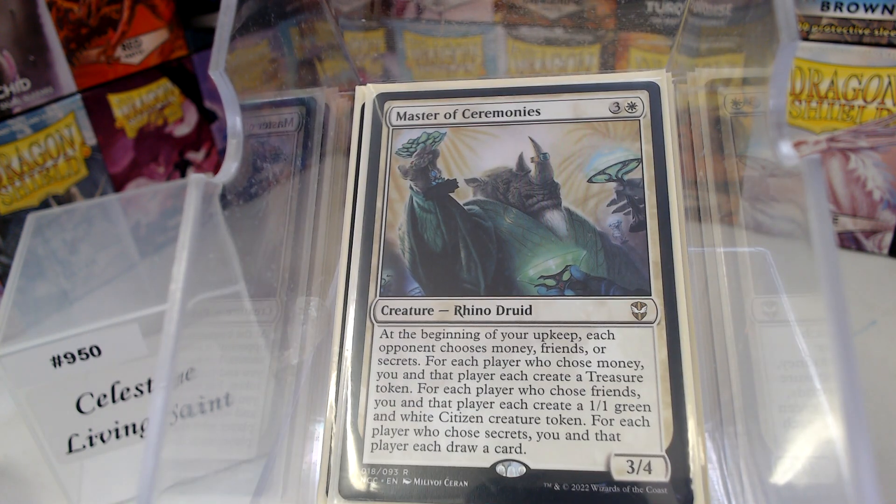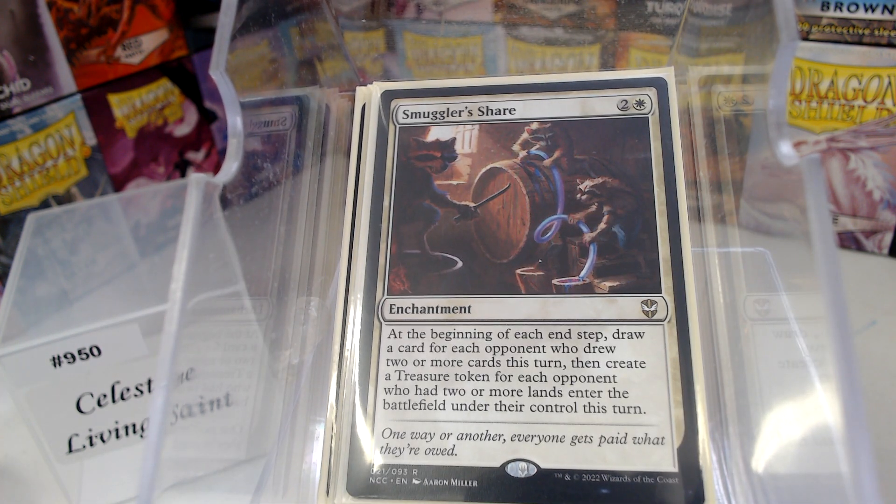Now, Master of Ceremonies — that is a big wall of text. It has a possibility to draw you a card, which is all we get in white. And then Smuggler's Share: at the beginning of each end step, draw a card for each opponent who drew two or more cards this turn, then a treasure for each opponent who had two or more lands. In a multiplayer environment all of these cards get better the more players you have. I've realized that may taint my appreciation of certain cards, since I do play in a lot of big games — we'll play with however many people sit down, whether it's four or ten.